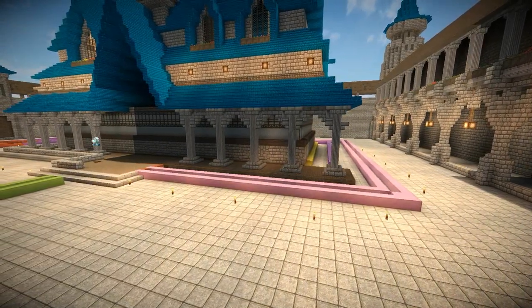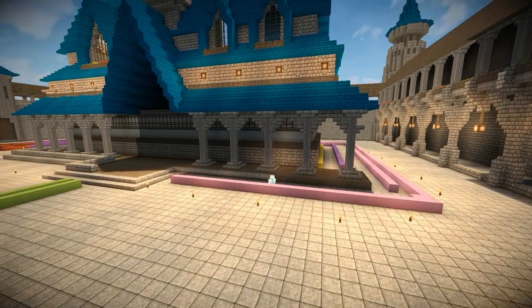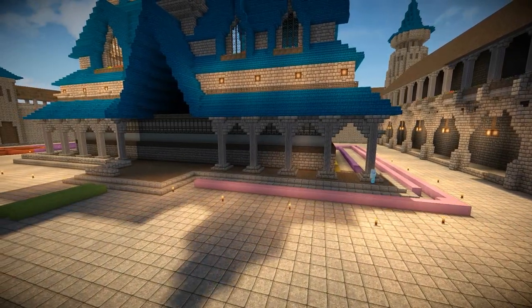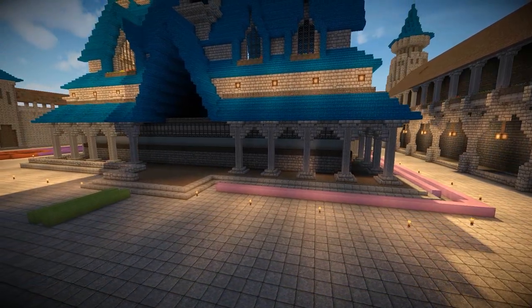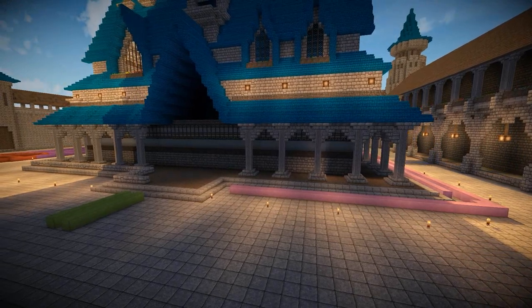Then I turned the floor underneath it to wood and started to build around with these stone slabs as decoration around the outside wall of the ground floor. Now I might make these walls down the bottom a bit more intricate and add a bit more design, because this is a large, rich fantasy castle that deserves a bit more ornamentation.